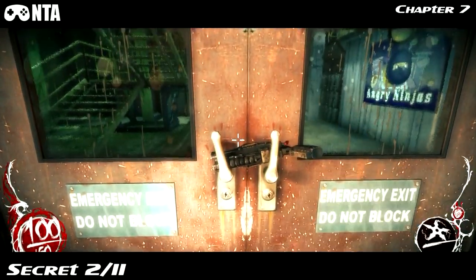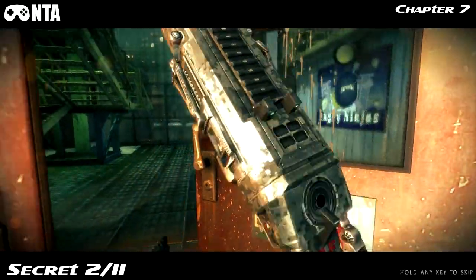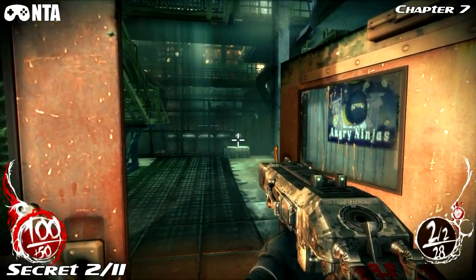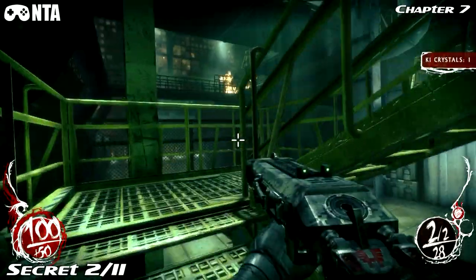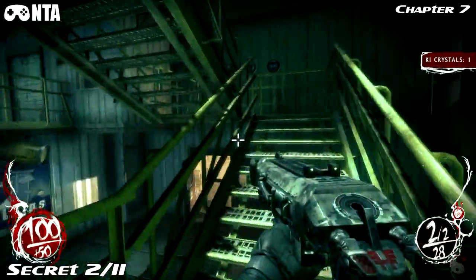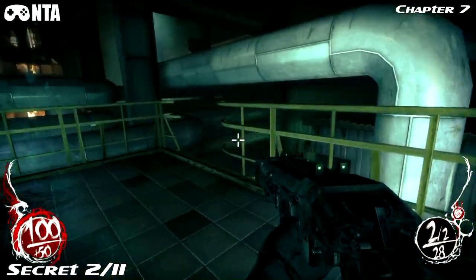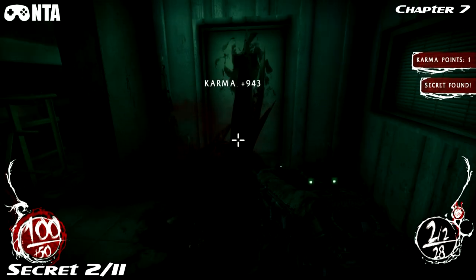Number two — why don't you get your shotgun for the first time. From here you have to go up the stairs now. And now you want to drop through the rails here and grab your secret number two.